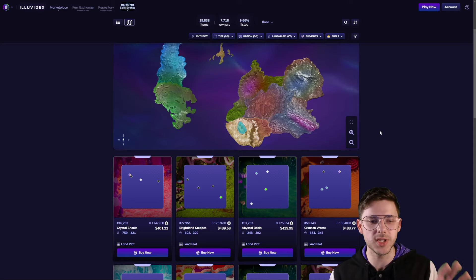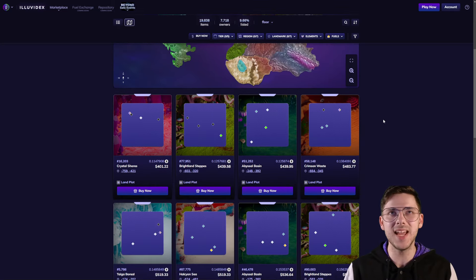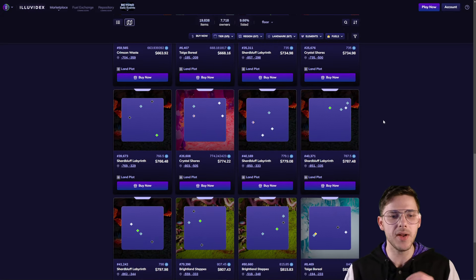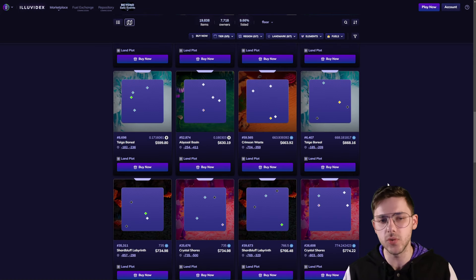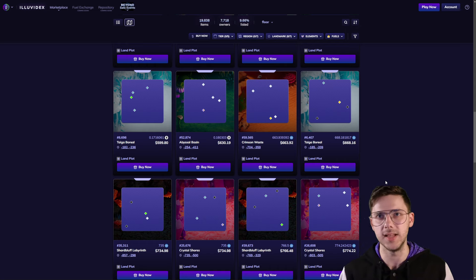For anyone who is not familiar with Illuvium land, basically there are these land parcels you can buy on the Illuvidex. You are seeing a lot of Tier 1 plots of land — they sit around $500 USD. The floor is a lot more thin than I thought it was, and basically they have a series of fuel sites and element sites on them. Based on the fuel sites, you will be able to generate revenue based on how much revenue is made by the Illuvium DAO when people are playing the game.